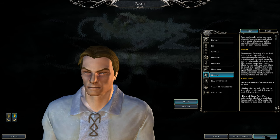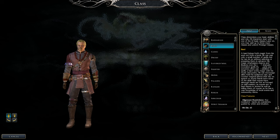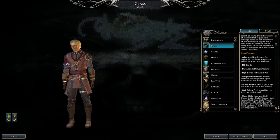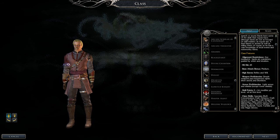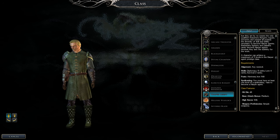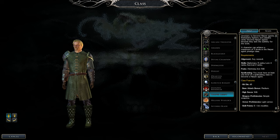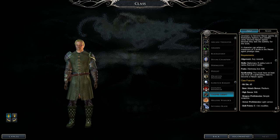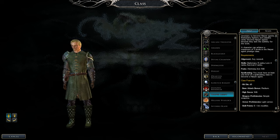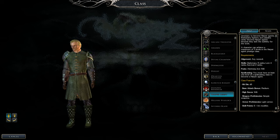For classes, you have two: the Bard class, which cannot be any Lawful alignment, and the Harper Agent, which can't be any non-Evil alignment. For Harper Agent requirements, you need 8 ranks in Diplomacy, 4 ranks in Lore, 2 ranks in Survival, plus the Alertness and Iron Will feats. We'll cover those feats as we level up. Since we're already a Bard, the spellcasting requirement is done. We'll knock out Harper Scout prerequisites as soon as possible.